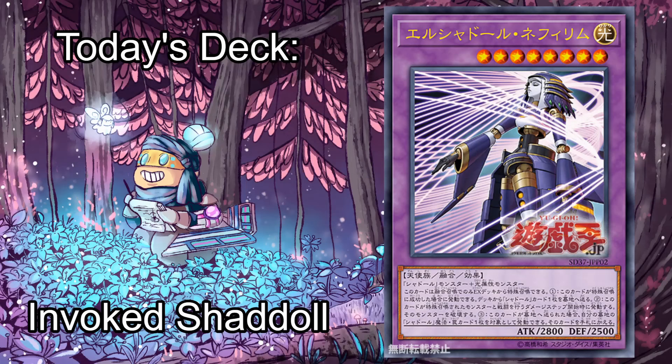Hey everybody, Joseph Rothschild here, aka MBT, back again with another episode of 10 Minute Testing. It's Valentine's Day, and as Yugists, we often don't have too much to celebrate. When will Hallmark get with the program and start hosting holidays for people whose romantic interests begin and end with Dark Magician Girl oricas? Well, let's party in our own special way, by celebrating a recent Card Market Series winner and a match made in heaven: Invoked Shaddoll.